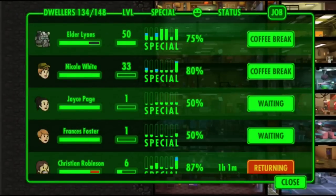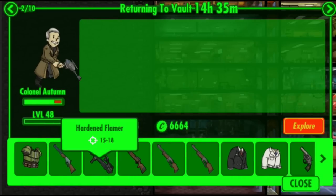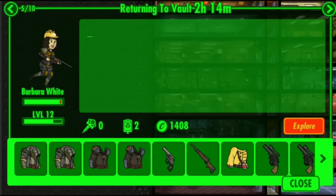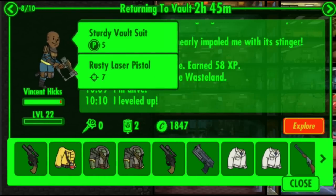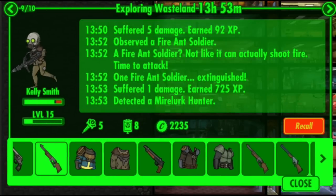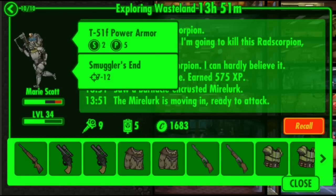Let's check out the wastelanders. I think a lot of them are actually returning as well. Christian Robinson — these guys didn't get too much loot, but they got okay loot. A lot of them got some good stuff as well. She got an engineer outfit; she got nothing, I don't think. I'm not sure whether he picked up that nobility outfit. She got a sturdy vault suit — I don't think I've even seen that before, but it looks rare. She got a hardened flamethrower as well as heavy wasteland gear.